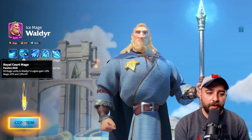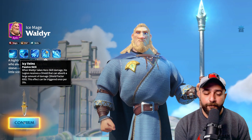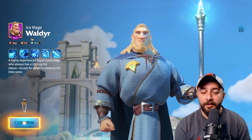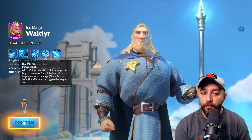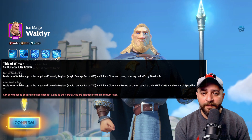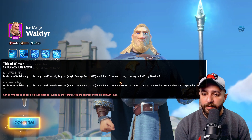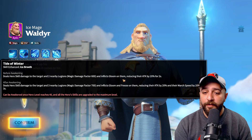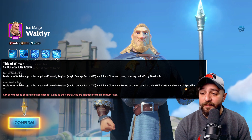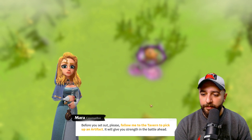Deal skill damage to the target and two nearby legions — damage factor 600 — inflicts gloom on them which reduces their attack by 20 for two seconds. That's a good active skill. Royal court mage: all magic units gain 10% magic attack and HP. 15% more skill damage. Fourth skill: when he takes skill damage his legion receives a shield. His enhancement skill — like expertise — goes up to three nearby legions, damage factor increases to 100, and now instead of inflicting gloom only, you inflict gloom and freeze, reducing attack by 20 and march speed by 20. Waldir looks really, really good.